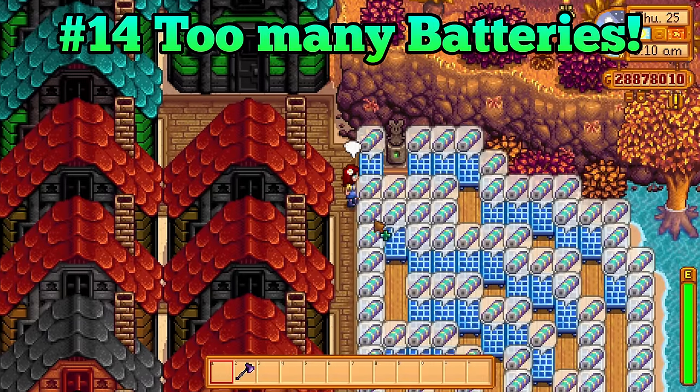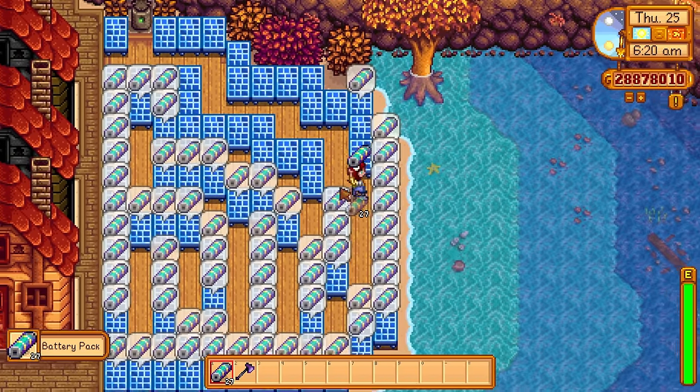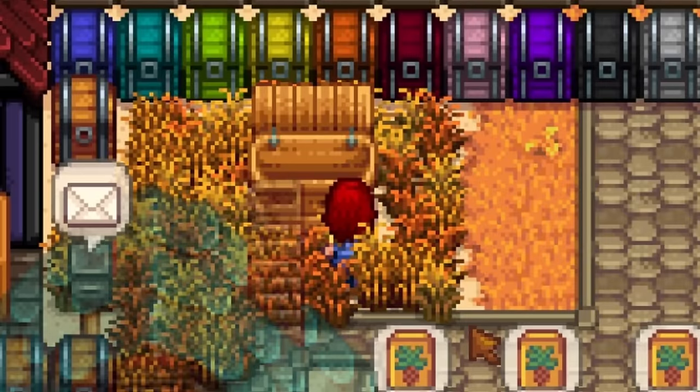Solar panels are actually overpowered — they are so much more effective than lightning rods. With just 10 solar panels, you will start to produce so many batteries that you can actually start to sell them because you might run out of uses for them.